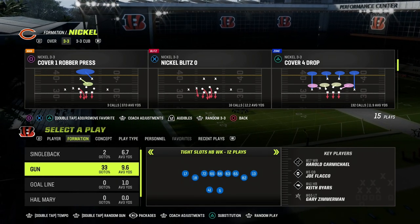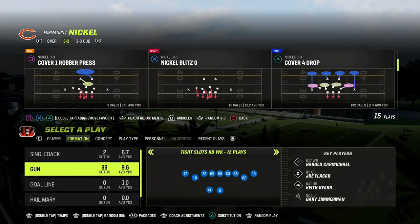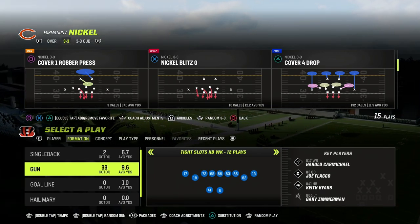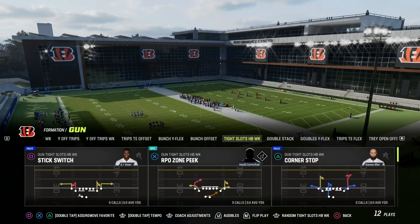Tight Slots Halfback Weak is good for a variety of different reasons, but one of the best things that this formation does is it gives you the opportunity to consistently attack man-to-man coverage. And it really does simplify your offense to a degree.